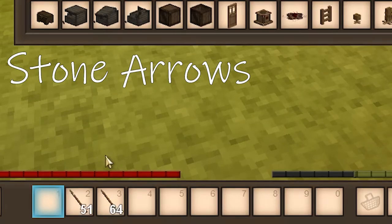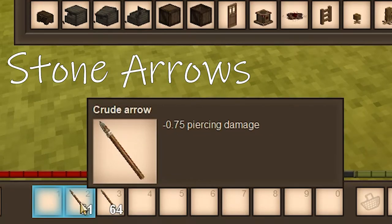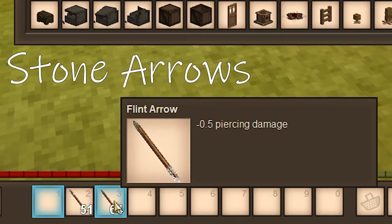Now let's talk arrows. The first you can make is the crude arrow — it only requires an arrowhead and a stick, no feathers, so it's a lot easier to make, but it does reduced damage. Next, we have the flint arrow, which also doesn't do that much damage and it takes your feathers in the crafting recipe. In my honest opinion, do not use flint arrows — don't waste your feathers on that. Save your feathers for metal arrows because that will be much, much better.